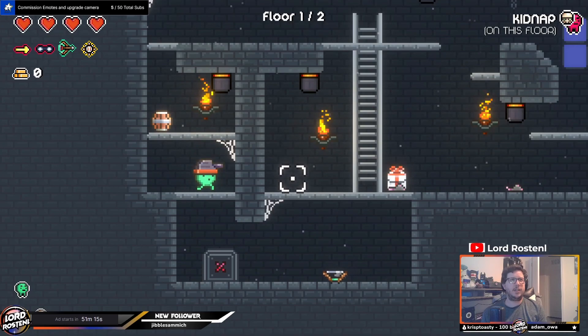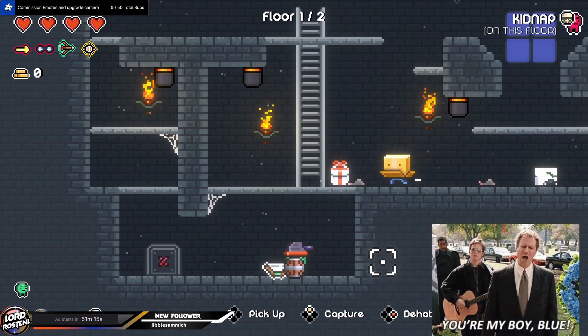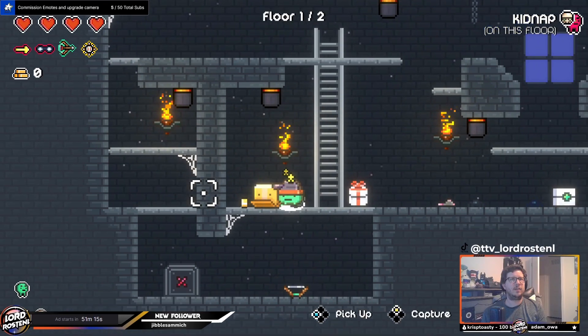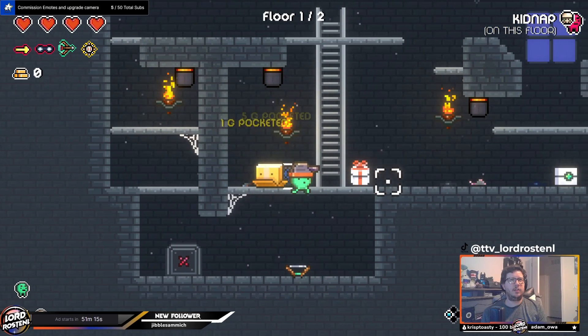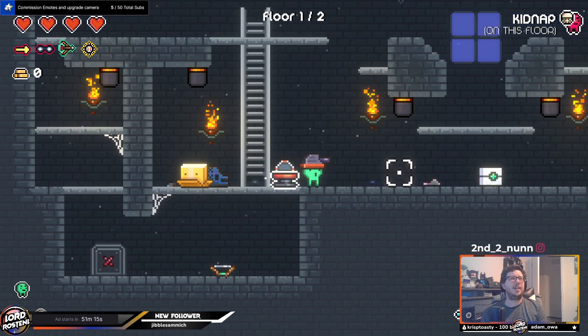Not only are there a lot of weapons, but everything you can pick up can be a weapon you can toss at enemies to knock them out. Be careful because thrown items can ricochet and knock you out as well.